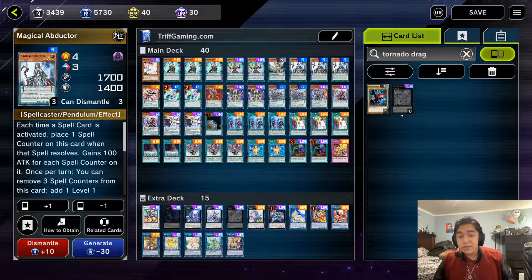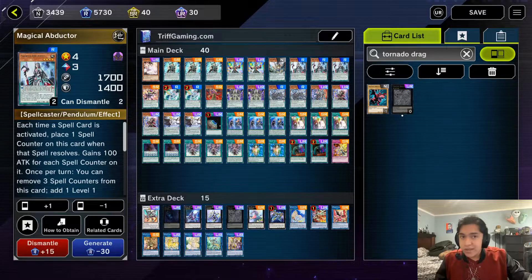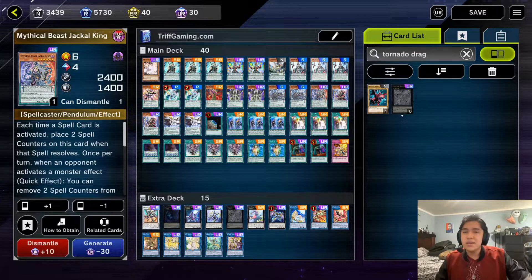We run three copies of Magical Abductor. Magical Abductor is basically a budget Servant of Endymion — she's a lot worse, but since we could run six copies of Servant of Endymion it's better to have backup and run nine copies total. This card is still insanely powerful and allows you to grab cards you might need. If you don't have Servant to summon the Jackal King, sometimes you just use Abductor to search and summon it that way.